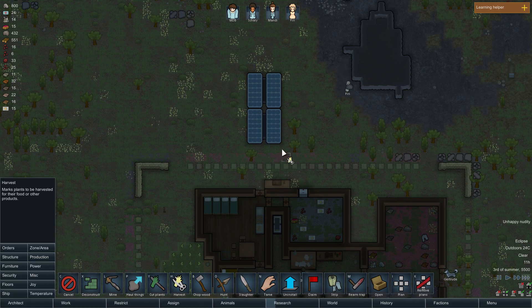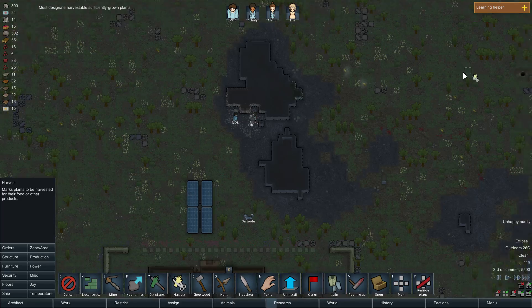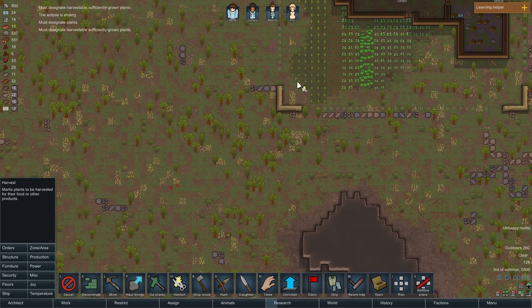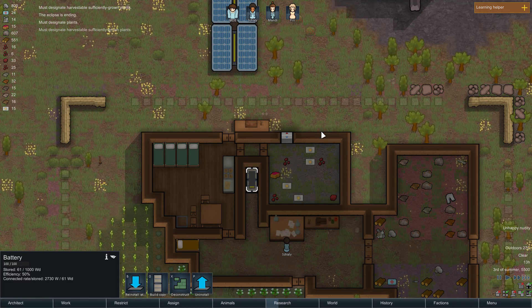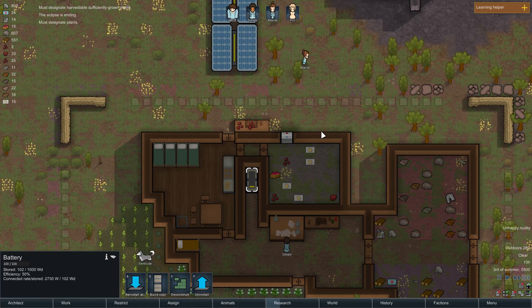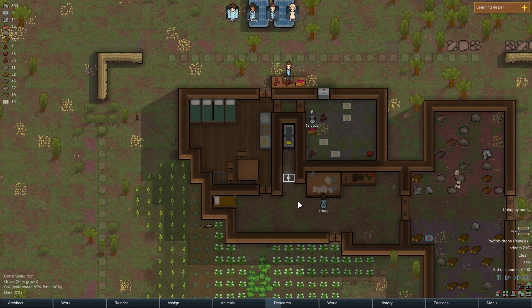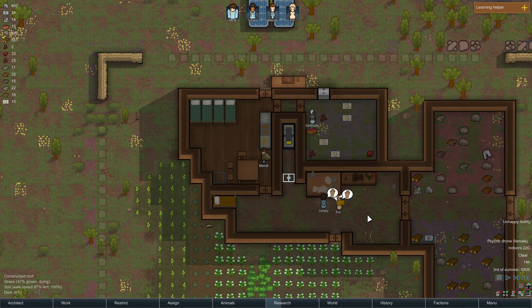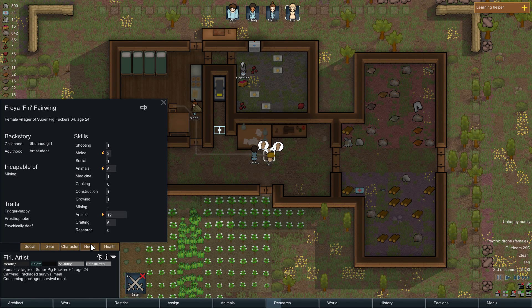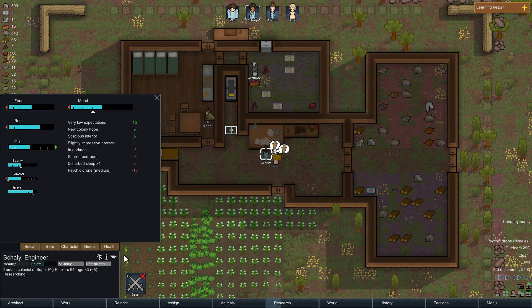Almost out of electricity - our freezer is going to turn off soon, that's not good. We could make an emergency wind turbine or fuel generator but I'd honestly rather not - the eclipse is probably going to end soon. Just in time - starting to get electricity again, and we're generating at double the speed now that we have two power generators. Perfect.